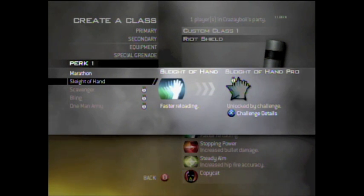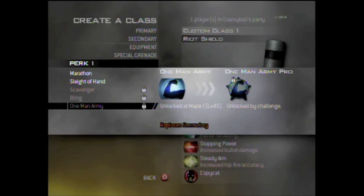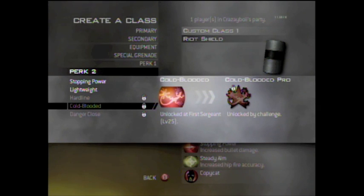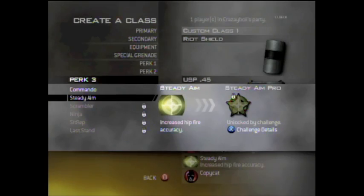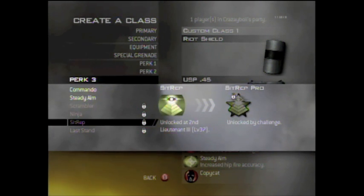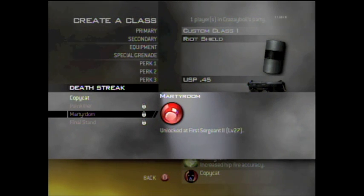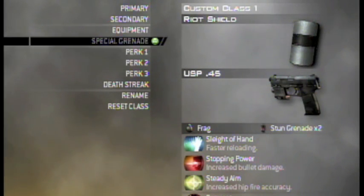It looks like there's not a lot of perks, but you can actually upgrade your perks as you can see, and it doesn't tell you what the perks do if you haven't unlocked it, so that's going to be a problem. Some of them you can probably guess — like Ninja, I think you don't come up on the heartbeat sensor, which is cool. And here you have death streaks, and that's just if you're really bad.